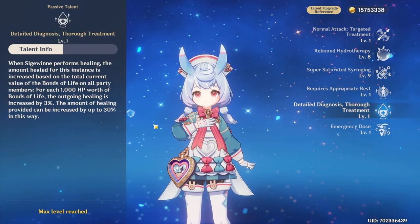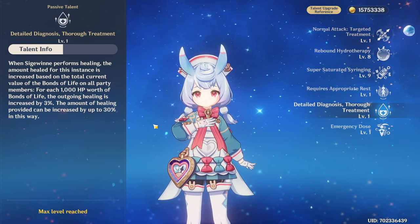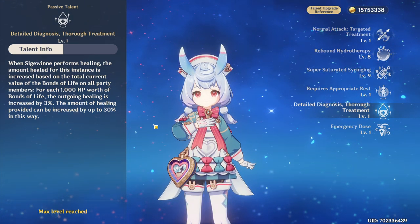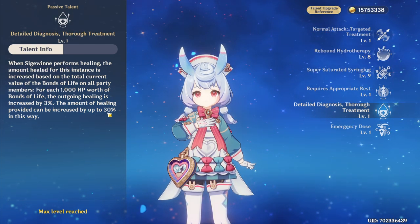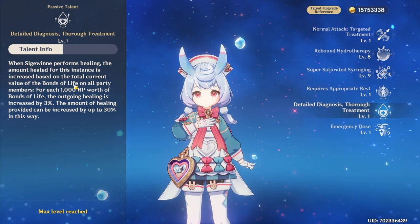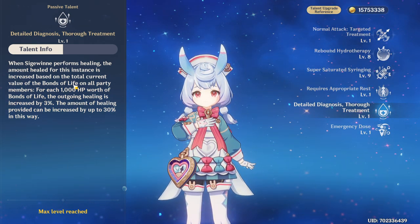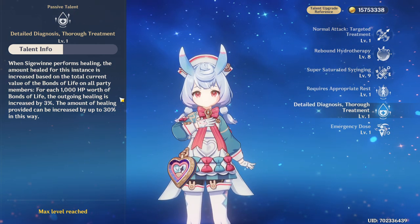The biggest offender is that most characters have two combat-related passive skills, but I don't think that's necessarily true for Seatween if you want to be a little bit hyperbolic, because I'm not super excited about 30% extra healing if you have a lot of Bond of Life on your team. So this is pretty much irrelevant — I think they just tried to force some Bond of Life synergy on her, which is kind of irrelevant, because this isn't super exciting.